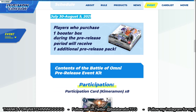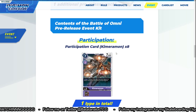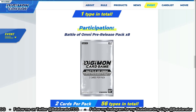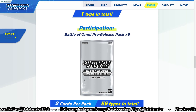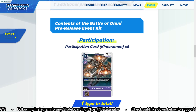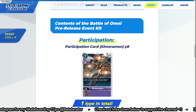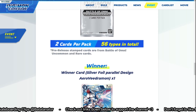Every player that purchases one booster box during the pre-release will receive one additional pre-release pack. The pre-release pack basically just has two copies of every common and rare in BT5, stamped. But the real money card — the participation card — is the Chimeramon alternate art. For just participating, you get a Chimeramon, and that's really, really good.